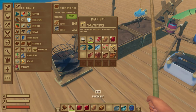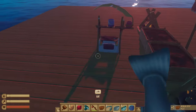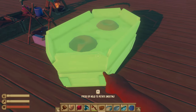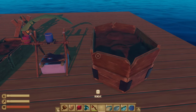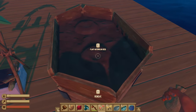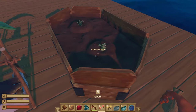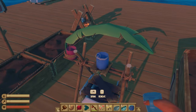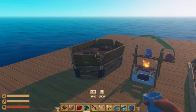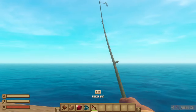Similar to farming vegetables, these fruits can also be grown, but instead of putting the fruit directly into the plot you're going to require their seeds, which can sometimes be found while picking fruit from trees or bushes. The main difference is that at a minimum you're going to need a medium crop plot to place these seeds, which requires much more crafting material and space on your raft. You'll still need to water the crop, wait out the growth stage, and fend off seagulls. Because of this, farming fruit is something we really didn't begin doing until we were a little further into the game.